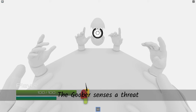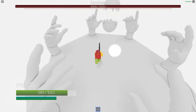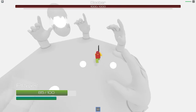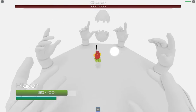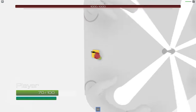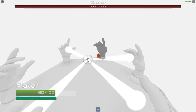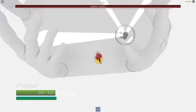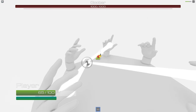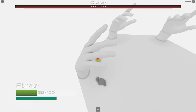The goober senses a threat — you are not welcome in Goober's realm. Don't let Goober's balls hit you; your health will go down. Then he starts chasing you, do not let him touch you. You need to attack all the hands, and then you can attack Goober.